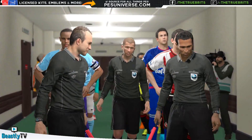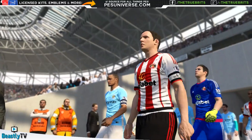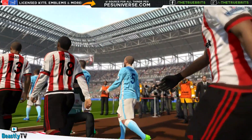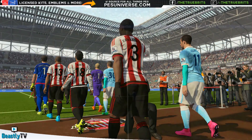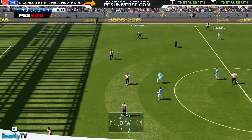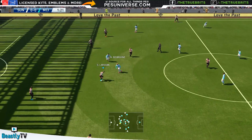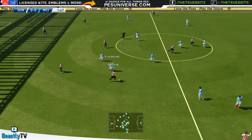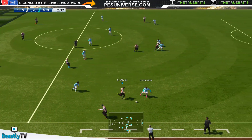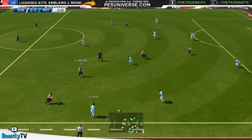We're not going to worry about looking at the lineup - you guys have already seen that. We know City are going to have a very solid team, leading the Premier League at the moment. Sunderland are having a hard time, cannot seem to get anything going. Can we change that here today? We've got to try and abuse what we have - we've got some pace down the wings. Yedlin goes - unlucky, it's a good challenge though by Kolarov.